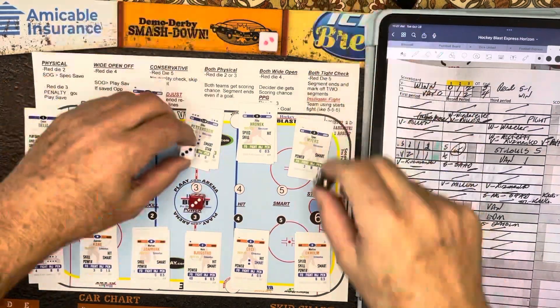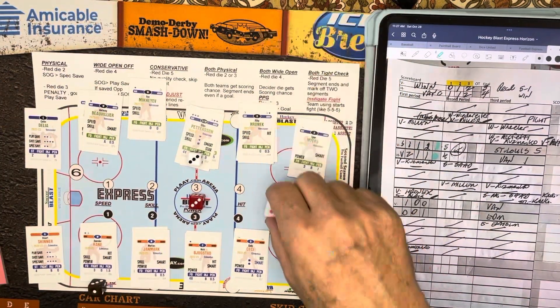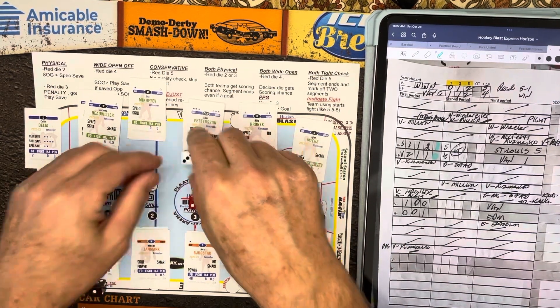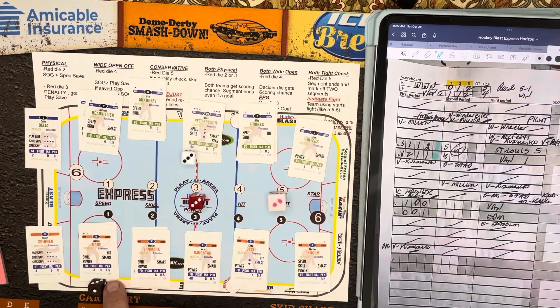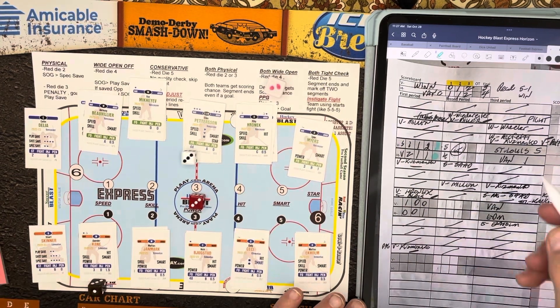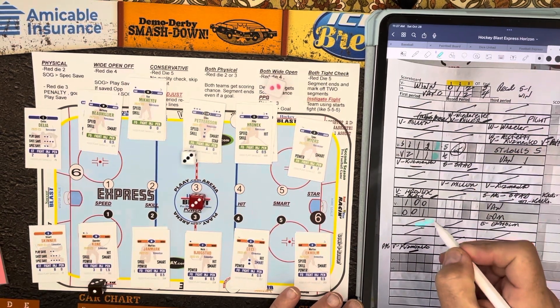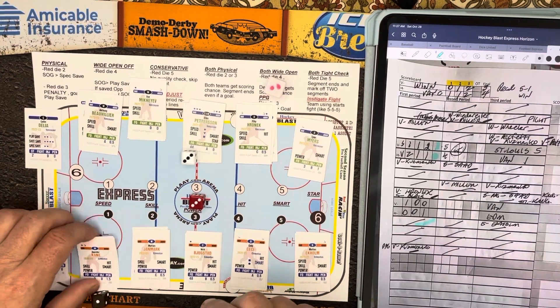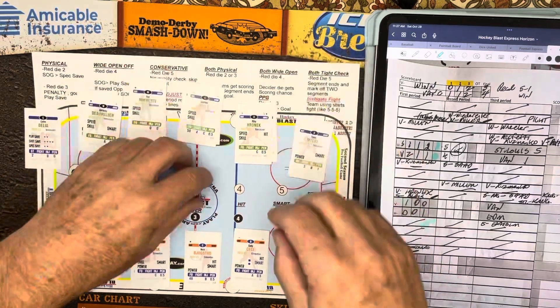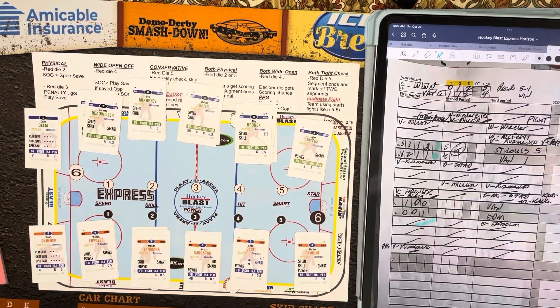In overtime, we're going to a penalty check — three and one. Not good when you look at Evander Kane. Patterson is a zero, Kane is a 1.5 — so it's going to be a scoring chance for Vancouver. Roll the two — Skinner one-two makes a save. No chance there for the Vancouver Canucks. Patterson's card got used, nothing happens. Still 1-1 in overtime.